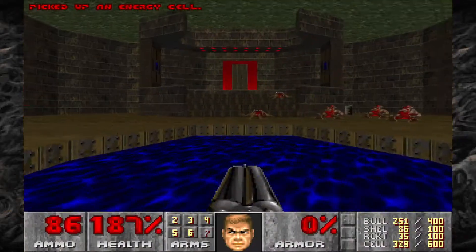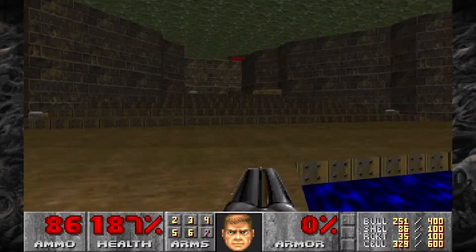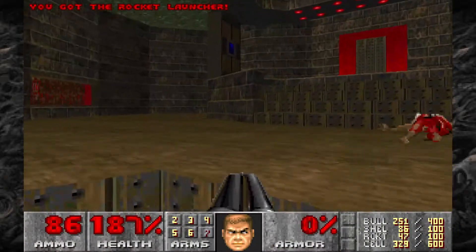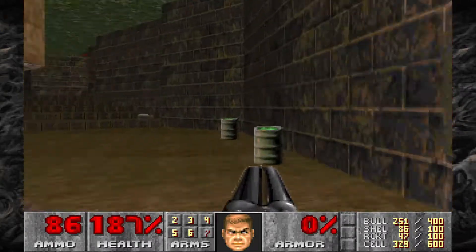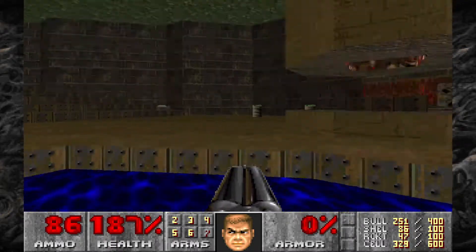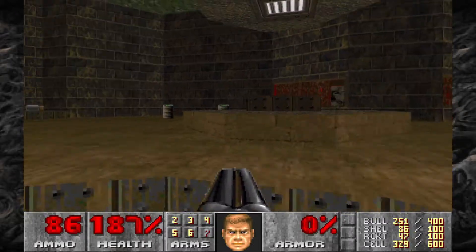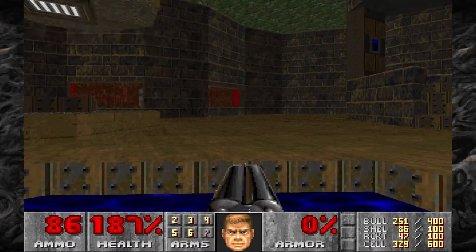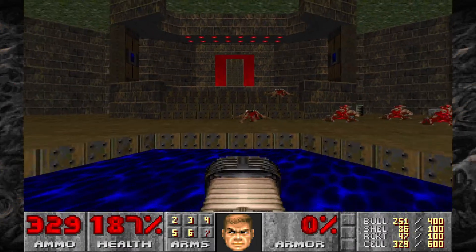There's a Plasma Rifle and some Energy Cells right in the middle here, and a couple of Energy Cells that were back there. Then we're going to grab these Rockets and the Rocket Launcher up here. What we want to do is head up these stairs to the back — doing so is going to open up a wall with a Revenant. And if you fire after that's opened, a bunch of Revenants and Imps will start pouring in — and I mean a lot. So head to the wall that opens up, grab the Invulnerability Sphere inside, and then start taking care of all the enemies with the Plasma Rifle and the Rocket Launcher.